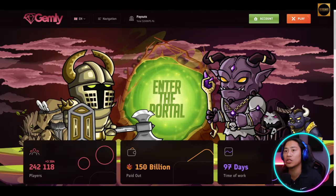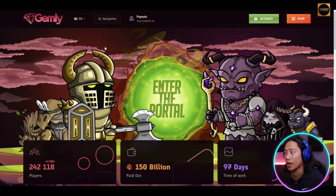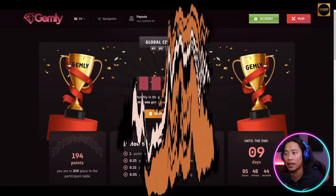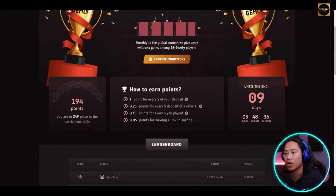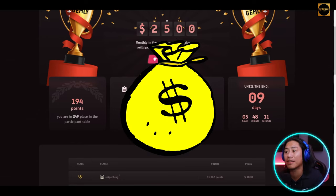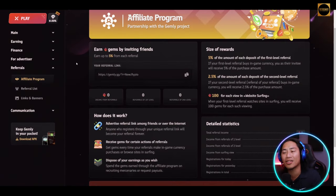Also, don't forget to check out the Global Contest. Click the navigation on top and then click Contest — it takes you to the page showing the total giveaway amount. Monthly, in the global contest, they give away millions of gems among 20 Gemly players. Click Contest Conditions to see how to participate — prizes are credited immediately after completion, and the start and end dates are shown.